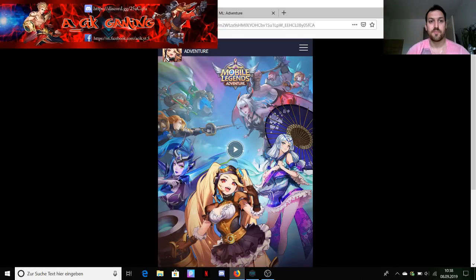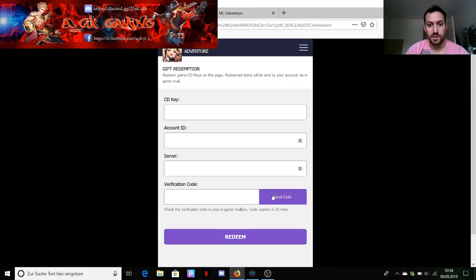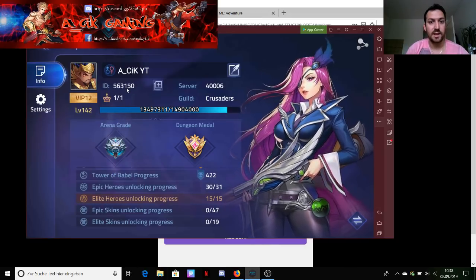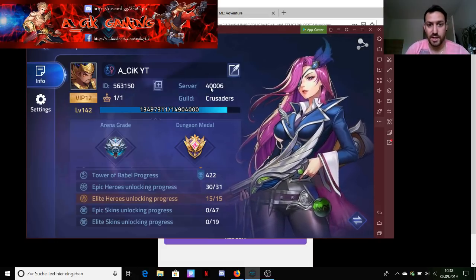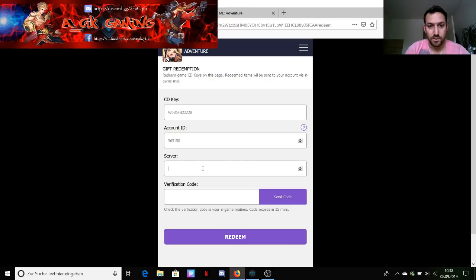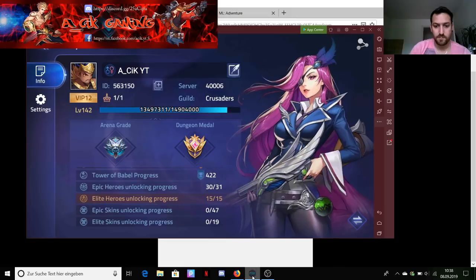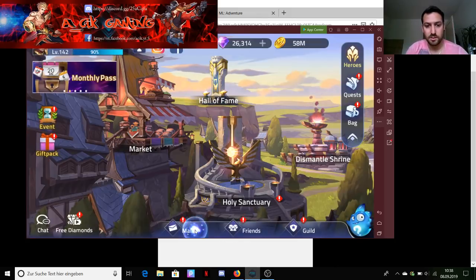You can see over here the redeem button - click on redeem and put the CD key in. Make sure there's no extra space. You also need to put in your account ID - so find your account ID, mine is 563150. You need the server as well, mine is 400006. Then click the verification code in your in-game mail, so first you need to send the code and wait for the message to come to your account.